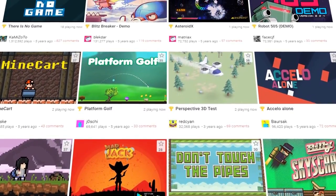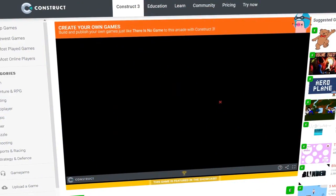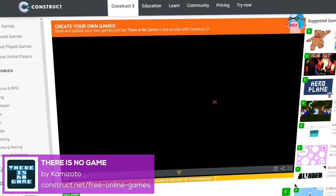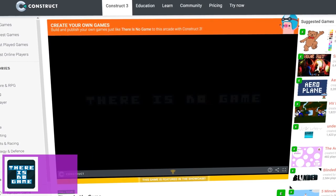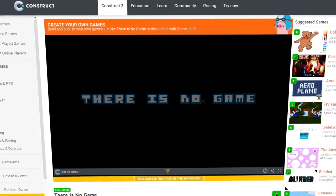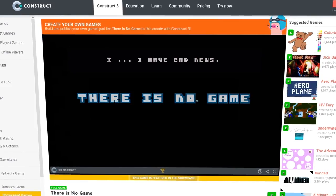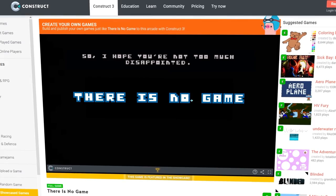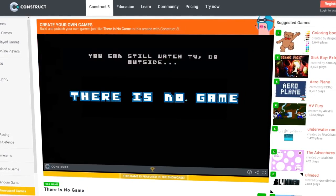We found a lot of these games on the Construct 3 showcase page. If you're interested, check it out. There are even more titles there, and they have their own online arcade. That's where we found this next title. Number 5: There Is No Game by Kami Zodo. It's actually the most played game on the list, and it's easy to see why. It's got a fantastic narrator who welcomes you from the start, and well, anything more might be a spoiler, because after all, there is no game. If you're curious, head over to the Construct Arcade and give it a click. What's the worst that could happen?